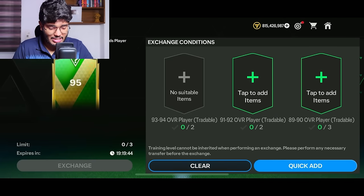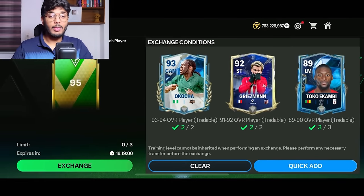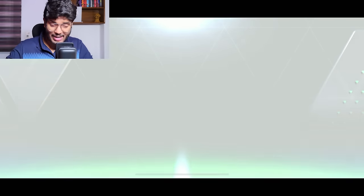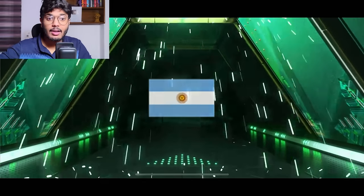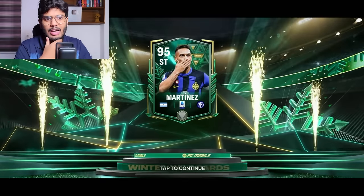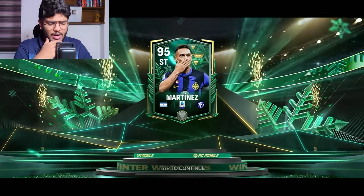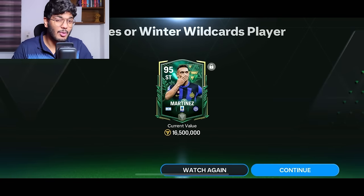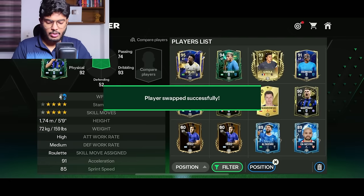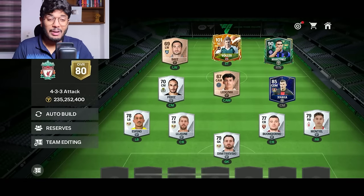The second exchange is the 95-trade exchange. I had to purchase some players to complete it. I was hoping for a right-wing Messi or Mbappe, but it's a winter wildcard — Lautaro Martinez. I thought that was Messi for a second! Anyway, Lautaro is going in as a striker-turned-right-wing for now. Welcome to the team, Lautaro Martinez — that's two players so far.